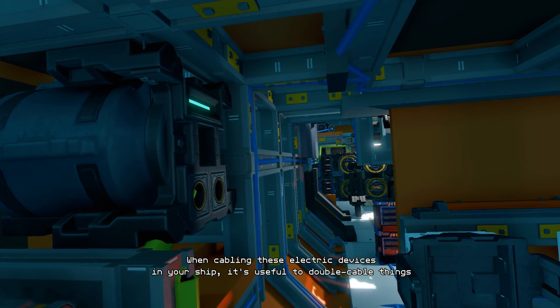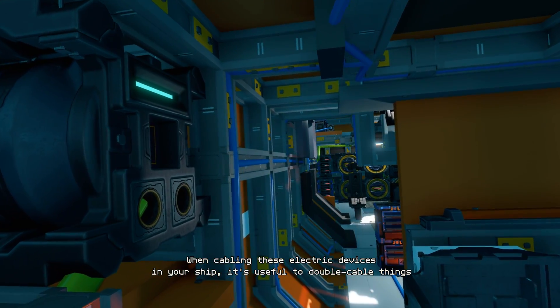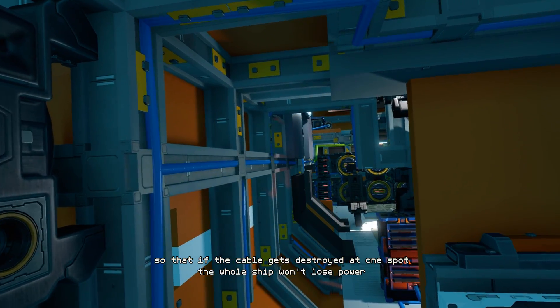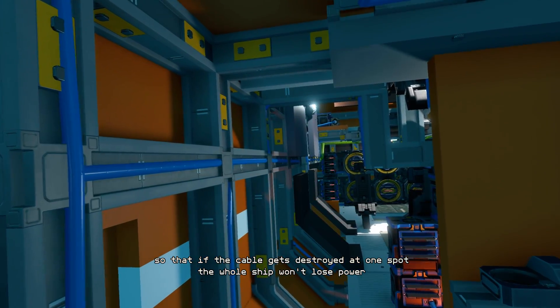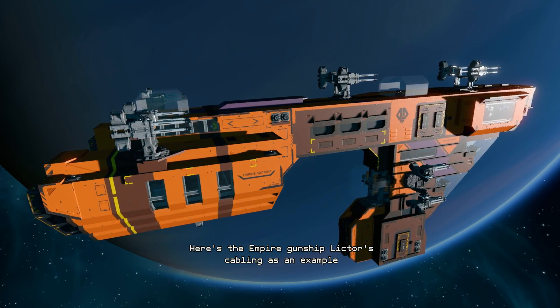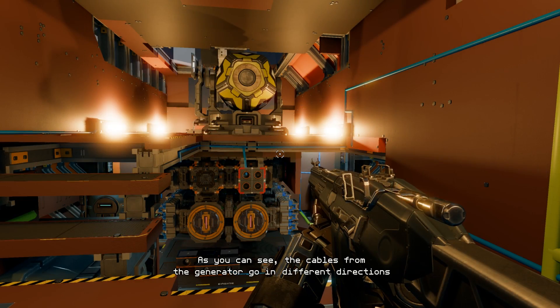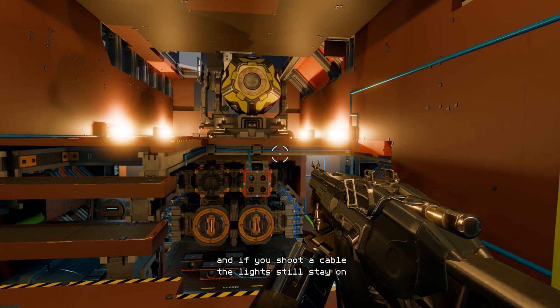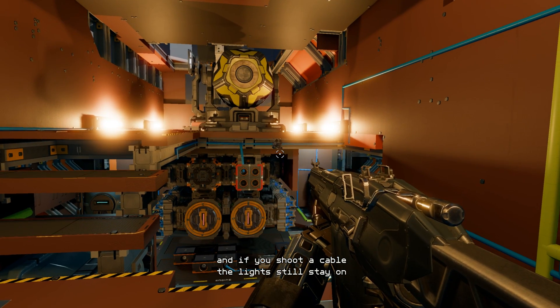When cabling these electric devices in your ship, it's useful to double cable things, so that if the cable gets destroyed at one spot, the whole ship won't lose power. Here's the Empire Gunship Lictor's cabling as an example. As you can see, the cables from the generator go in different directions and if you shoot a cable, the lights still stay on.